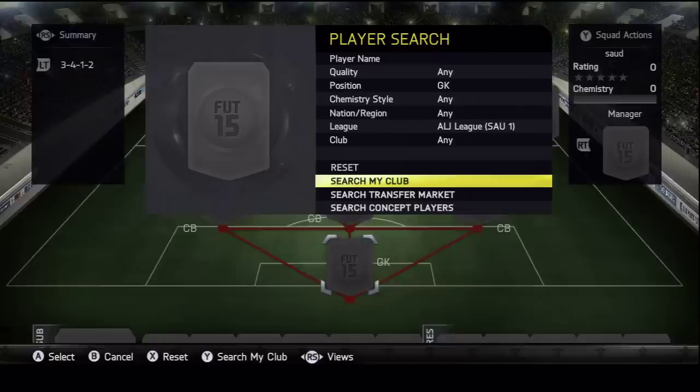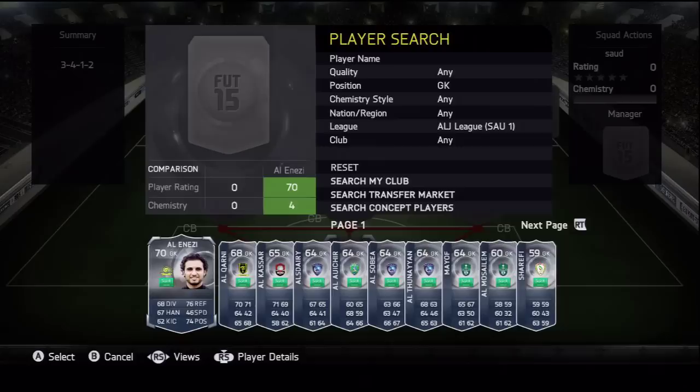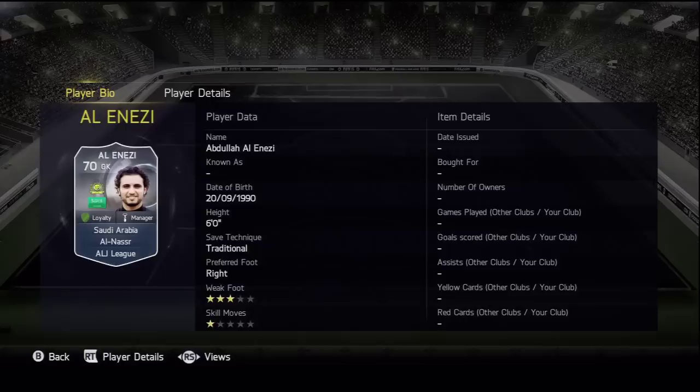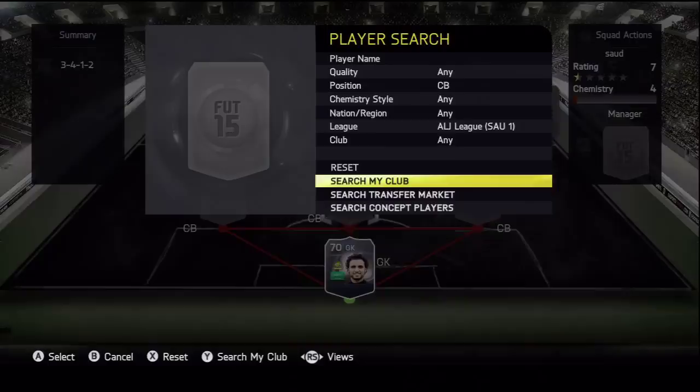We're going to start off in goal and we're going to go with Alan Ezzy. He's 70 rated, which is basically absolutely shocking, but he's playing for Al Nassr. Anyway, he goes in the goalkeeper position, 70 rated.